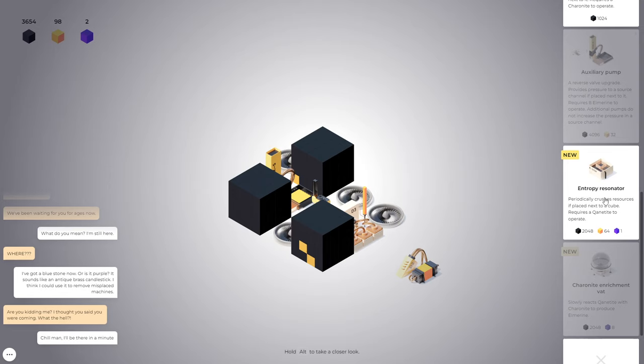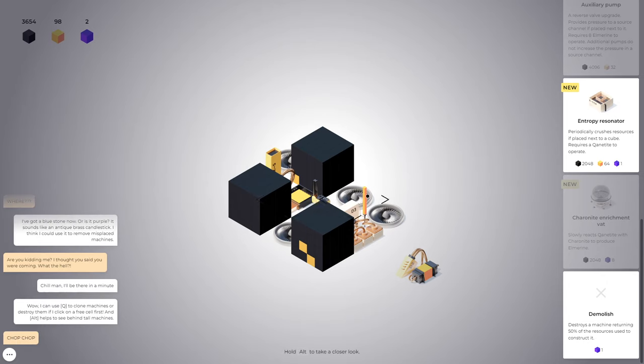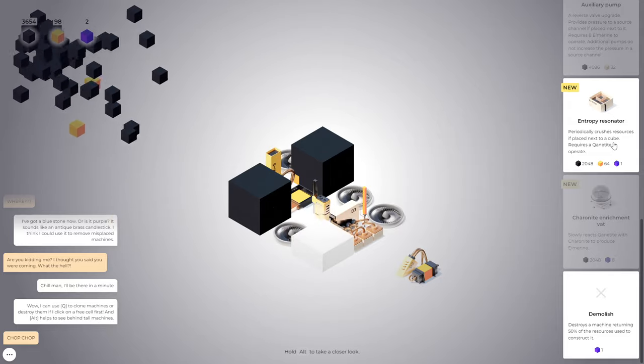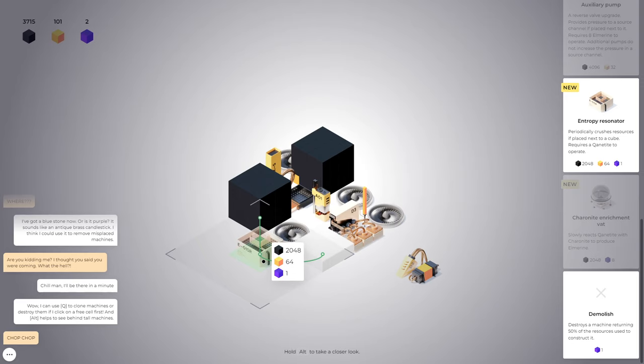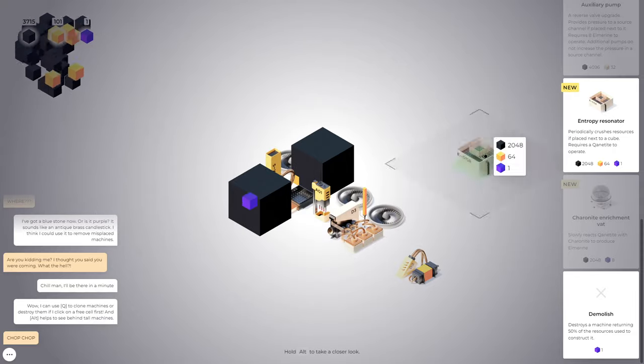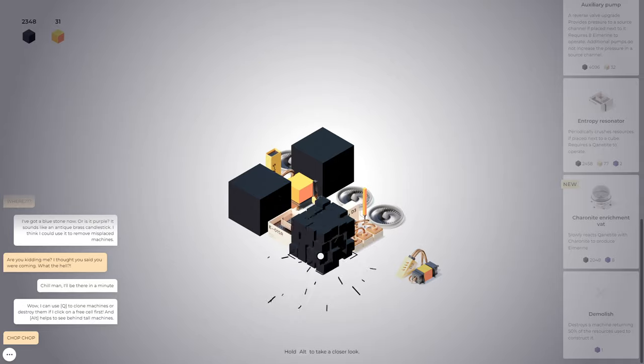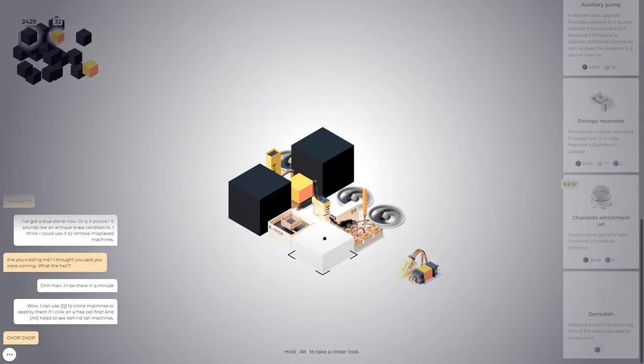Is there a new machine with the purple? Yes there is — 'currently precious resources, paste next to a cube.' Requires our new material, quantotype. And then there's demolish — 'destroys machine, returning 50% of resources.' That's really good. So we're going to do that quite a bit here after we get a few more purples. We do the crusher here. This actually gives us the ability to operate in the way we would like to. We don't have any more purples so we're not going to see the effect of that just yet.